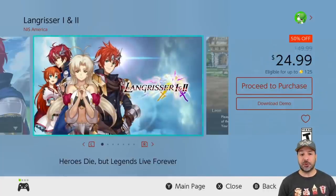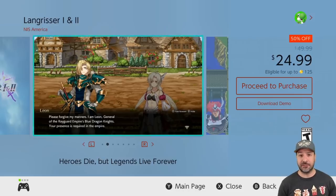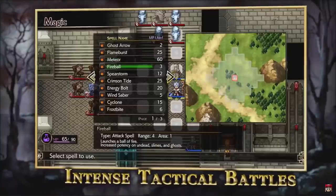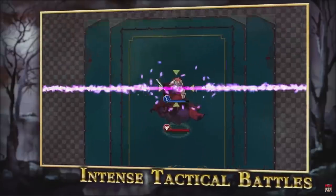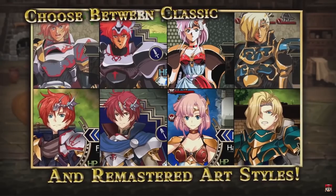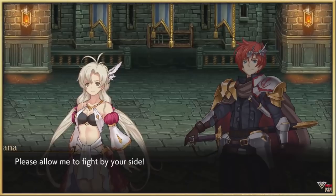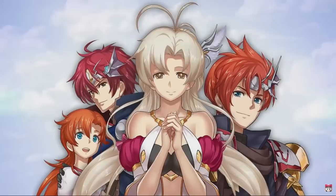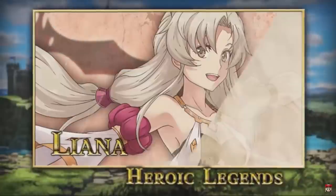Next on the list we have Langrisser 1 and 2 at 50% off for $24.99. In this pack you get two great strategy RPGs. The one slight warning I'll give is that these are fairly old games ported to the Switch — some of the storyline elements and mechanics will feel slightly dated. However, if you enjoy strategy RPGs, there is a lot to love in this collection.